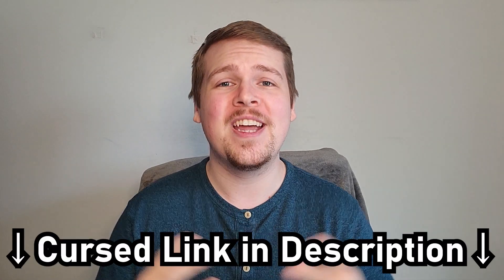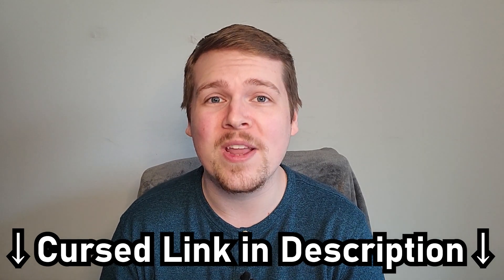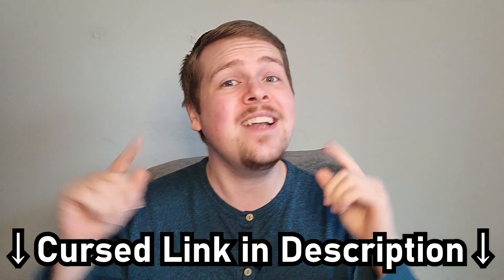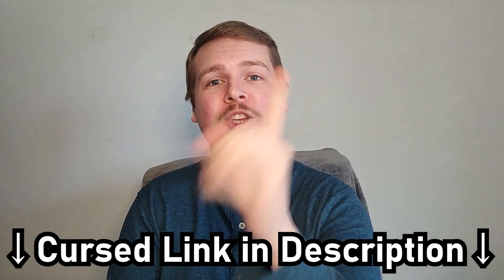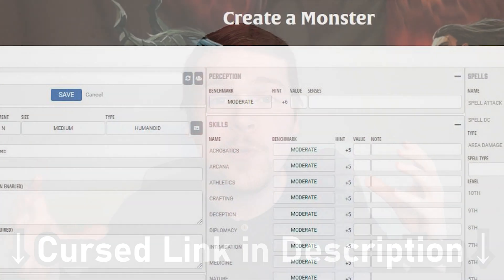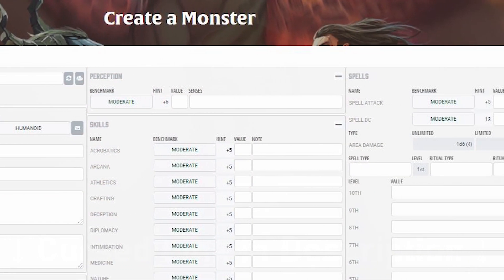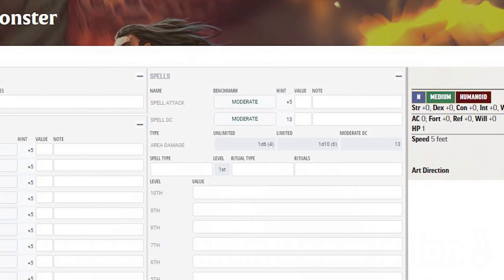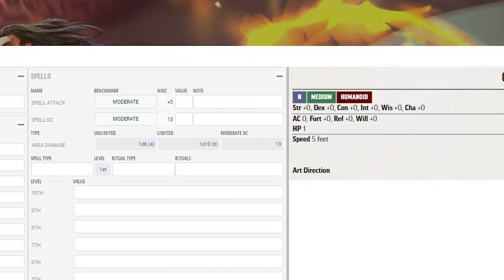But I'm afraid both you and I have already been afflicted by a curse — the curse of the generous sponsor, Roll for Combat. We've already failed our saving throws, which means you're going to need to click the link in the description to check out the RPG Superstar 2021 contest. This is a contest being run by Roll for Combat and endorsed by Paizo themselves, where you can enter up to three unique creatures, stat them out using their monster creation tool, and after being analyzed by professional game designers,